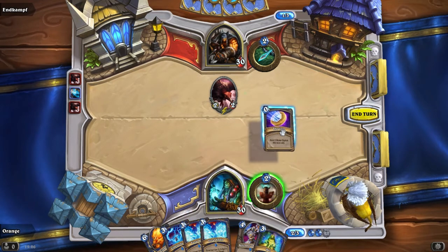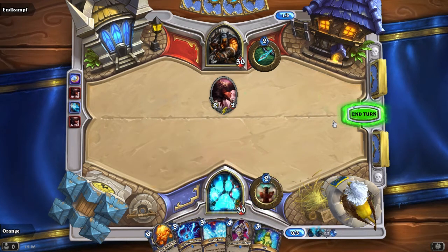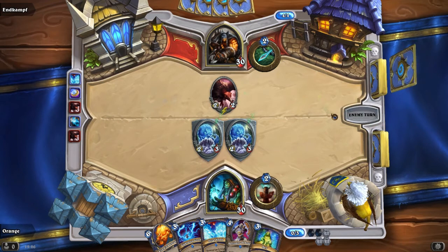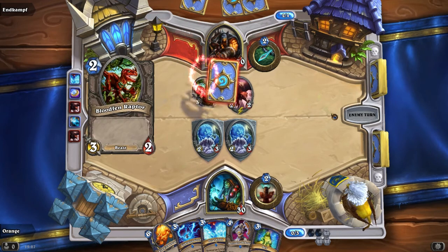Now what we're going to do here is coin into the wolves. He'll probably draw a bunch of cards but I don't want to use this removal for that, nor do I want to use the hex for it either. There are a lot better targets than a hunter deck to use that hex on.